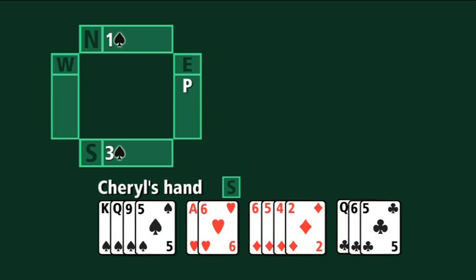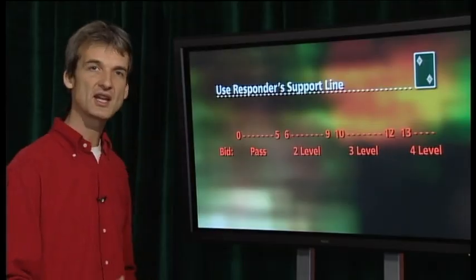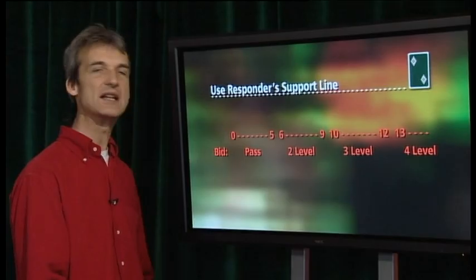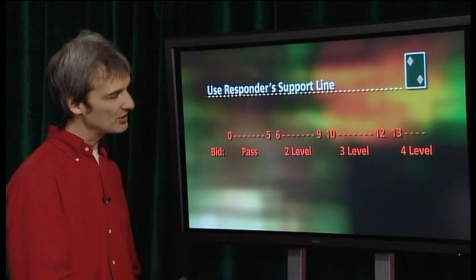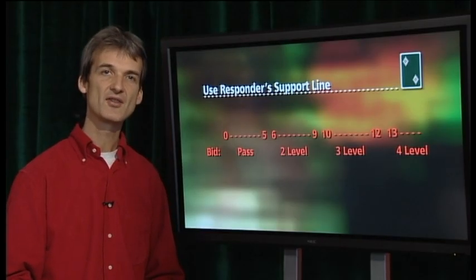Now we're going to more formally collate what we've learned about how strong you have to be to bid particular numbers in support of your partner's opened suit — the responder's support line. With less than six points, you pass even if you have four or more cards. With six to nine points, you raise from partner's one-level opener to two. With ten to twelve points, you raise to three. And with thirteen or more points, that's enough to go straight to game — one spade, four spades — provided you have four cards in support.